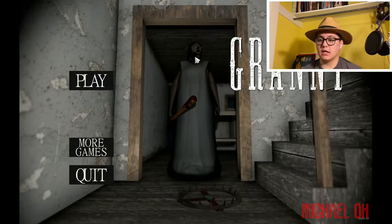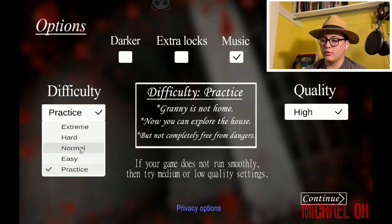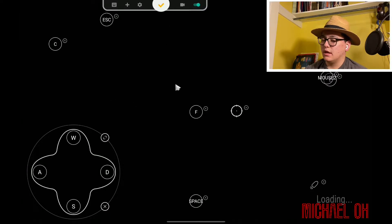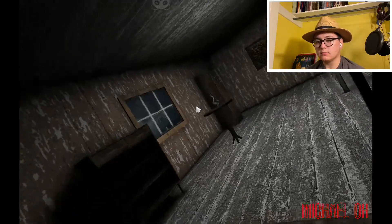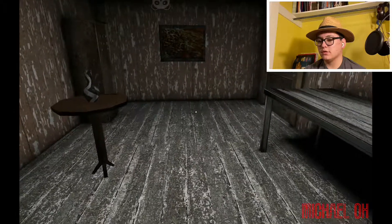Alright, here we are and the startup menu looks pretty much the same. We'll put it in normal mode and play it like this. Let me show you my key map. It's about the same as it normally is: C to crouch, the joystick to move, escape for pause, F for bear traps, space to drop, fire on the shoot button, E and right click to select items, and R to hide under beds. Pretty basic.